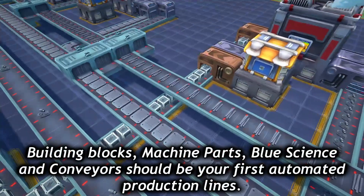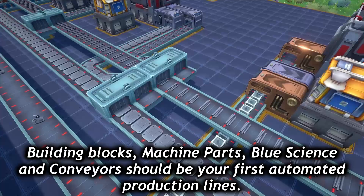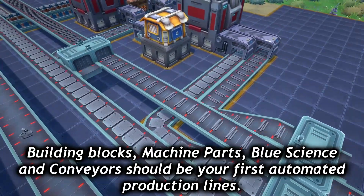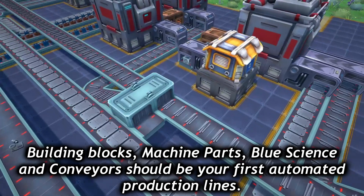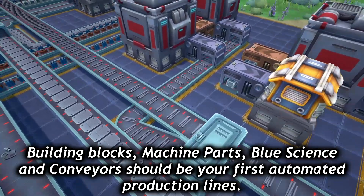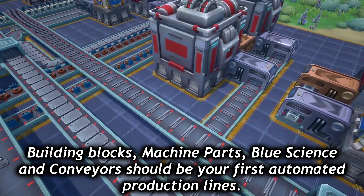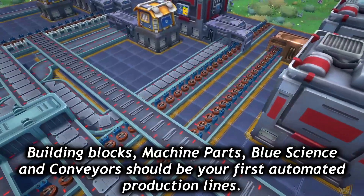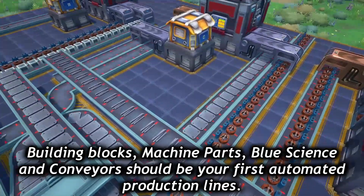When you start automating production lines, the first thing you're going to want to build is building blocks. These are used as your foundation and you're going to need a ton of them. Next, go with machine parts — these are used for both the blue signs and conveyors, which are the other two things you'll be using a lot of early on. From there, you can go into wire and electronic components, loaders, conveyor ramps, and splitters, and anything else that you might want to automate.